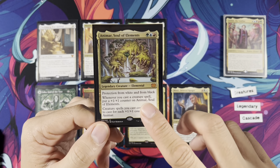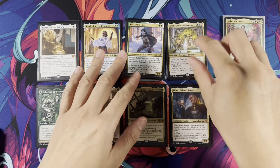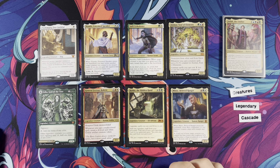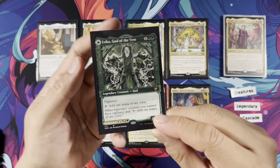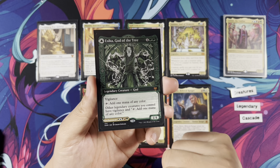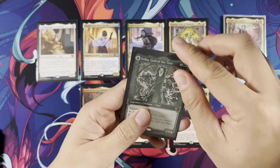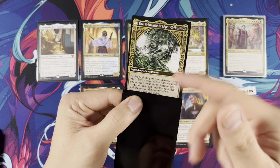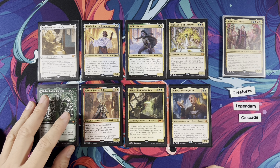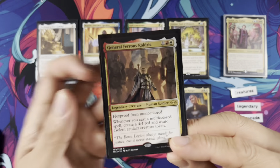Acicca, I think, is one of the very important cards of this deck. The front side has Vigilance and adds one mana of any color, so she's a mana dork — she turns all your other creatures into mana dorks with Vigilance. Then we have the Prismatic Bridge on the back; you can bring stuff from your library to the battlefield, but I always play on the Acicca mode. She's very good. General Ferris Rockrick — legendary creature, human soldier. We are playing a lot of multicolors, as you can see.